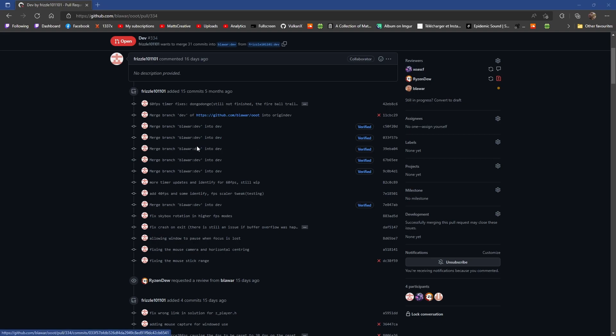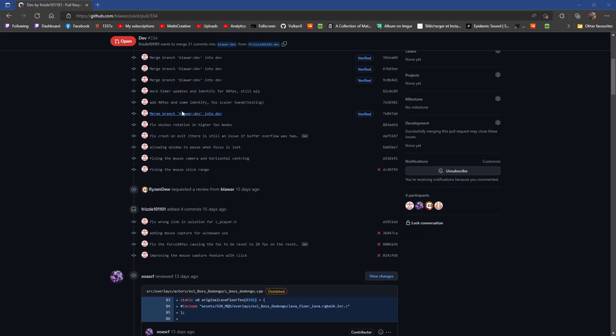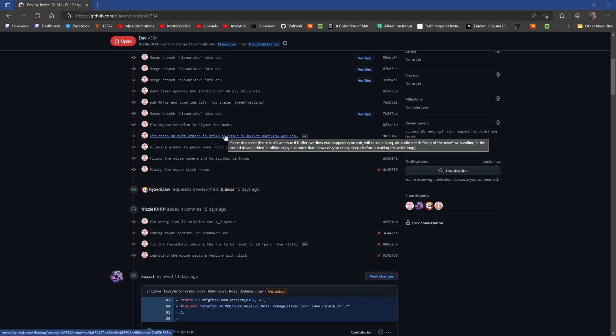And there are merge branches — more stuff. More updates and timers, which is great. It adds 40 FPS instead of 30 FPS, because 40 FPS is way less buggy. Fix the skybox rotation in higher FPS modes — oh, it's so much smoother by the way. Fix crash on exit, which is nice, so hopefully that will help some of you people with audio crashes.